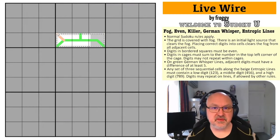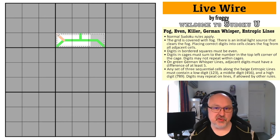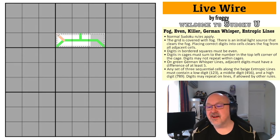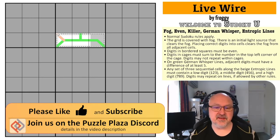Good afternoon everyone. This is Bremster and today I'm coming to you with Livewire by Froggy. This is the next puzzle in the Sudoku U series, which is a series of puzzles from Full Deck and Missing a Few Cards' Puzzles and Paradoxes class. Froggy is, I'm assuming, one of their students who has set this fog puzzle Livewire. I don't believe I've done a Froggy puzzle before, so this is cool.